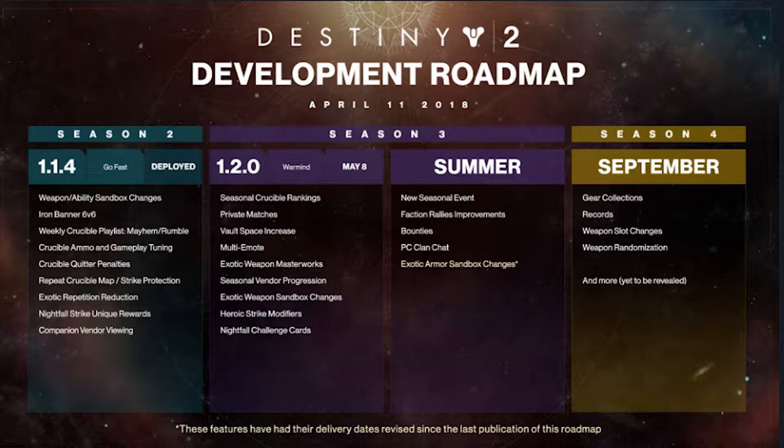I've got the roadmap here for you to see. In May we have the seasonal Crucible ranking, private matches, vault space increase, and multi-emote — which is basically where you can select your own emotes for each different button, which is fantastic. We're also getting exotic master weapons, seasonal vendor progression — it would be great to have new armor and weapons to grind for with each new vendor. We're also getting exotic weapon sandbox changes, which I'll go through later in the video.